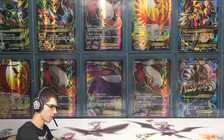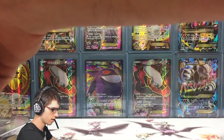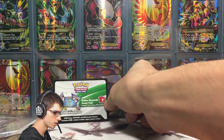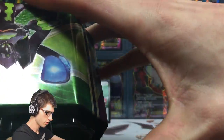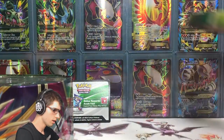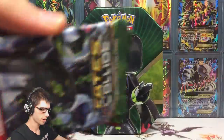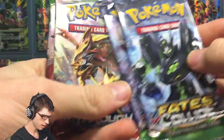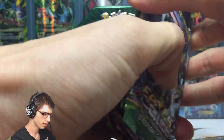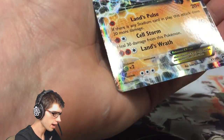We've got to get the promo out. Try not to bend it or anything. There we go, nice and gentle. So there's the code for the deck - I'm going to keep that one for yours truly. So let's get all these packs out. What booster packs do we have? We've got two Fates Collide, one Breakthrough, and one Roaring Skies. So that's pretty cool. Let's get this camera down into card opening mode and have a look at this promo.